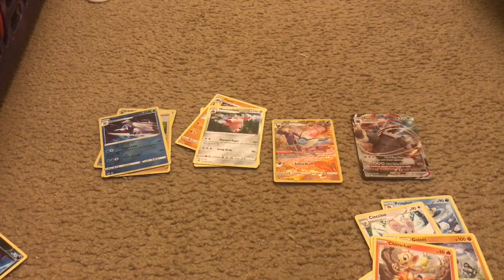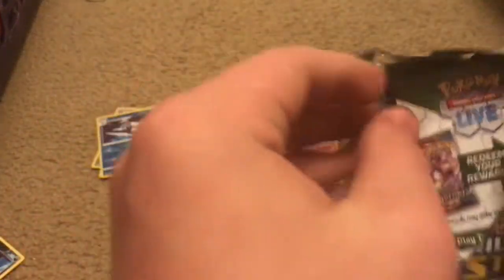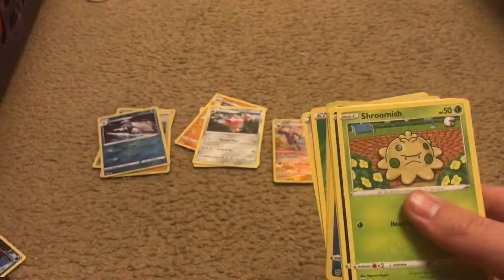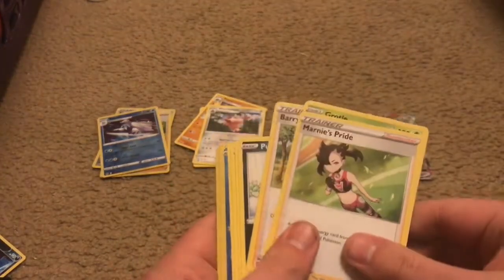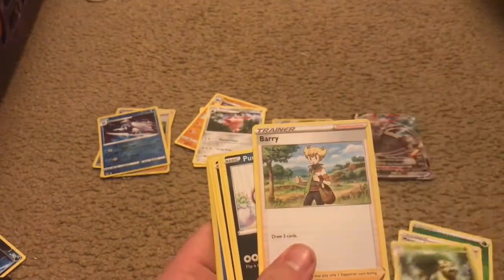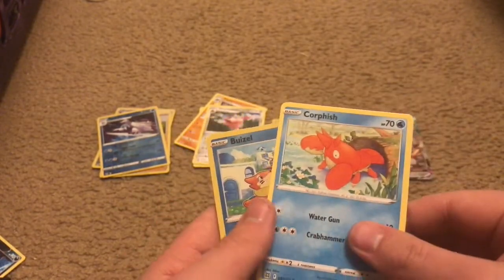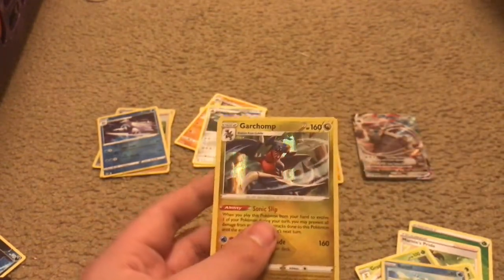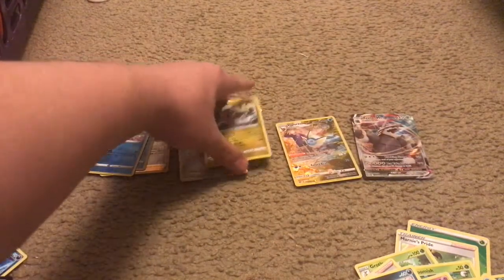Let's move on to the fifth pack. I'm being very boring in this video, my bad. Hopefully you guys don't find this boring, because I love opening up Pokemon cards and Pokemon is my favorite game of all time. Pack five: Grass Energy, Marnie's Pride, Grotle, Berries, Shroomish, Purloin, Duskull, Sneasel, Corefish, reverse holo Sneasel — and a Garchomp holo rare. Look at that — that looks so stinking cool. I'll put them in a separate pile.